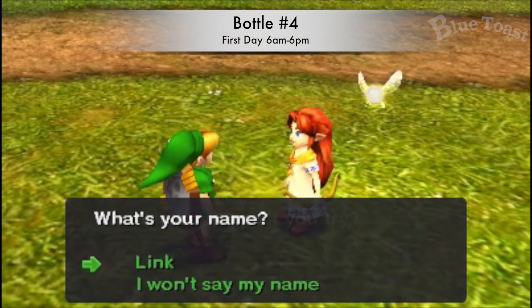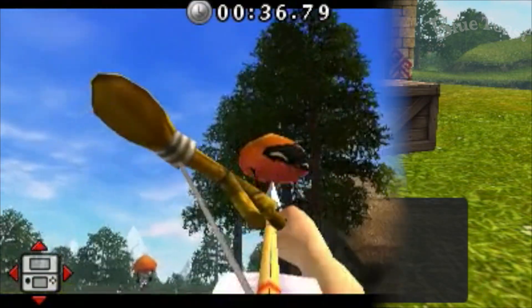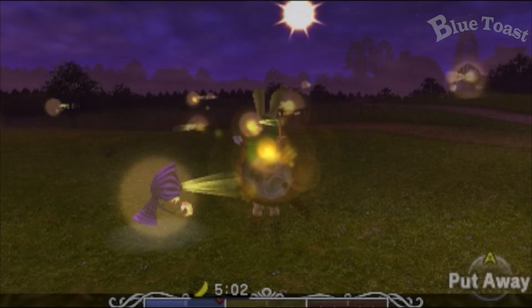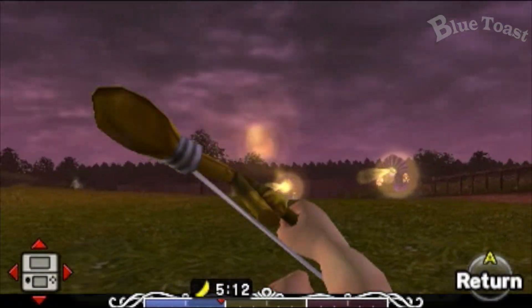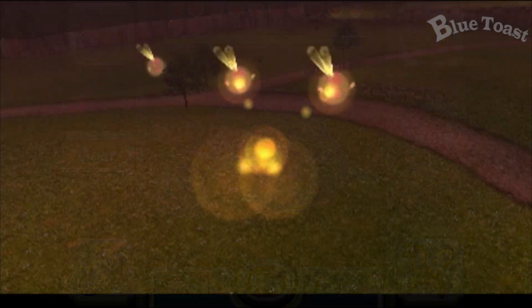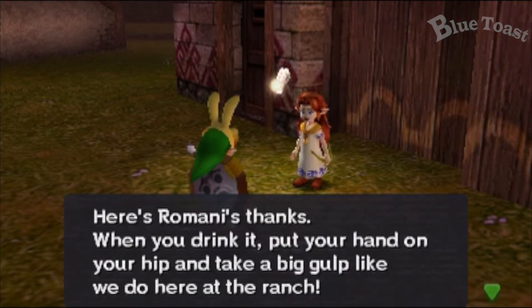On the first day, use a powder keg and blow up the boulder on Milk Road. Now talk to Romani and shoot all the fake Poes. Return at 2am to help defend the ranch from the real Poes. This is easiest if you bought the map from Tingle. Romani will reward you with a bottle of Milk.